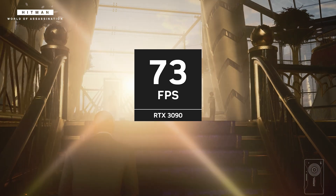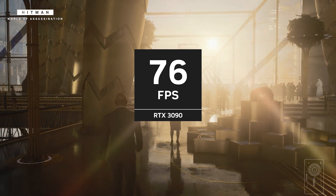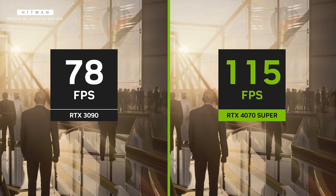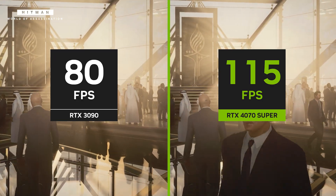And here is another game — Hitman World of Assassination. At maximum in-game settings, the RTX 3090 can do 70 frames per second. When we put in the RTX 4070 Super with frame generation, we are over 105 frames per second — a massive increase.